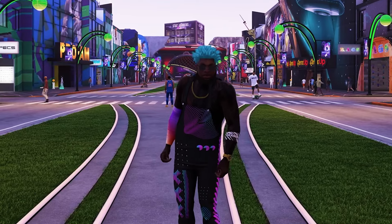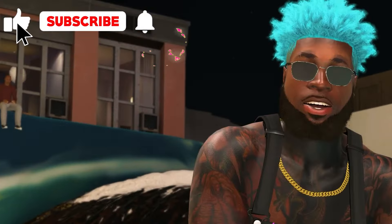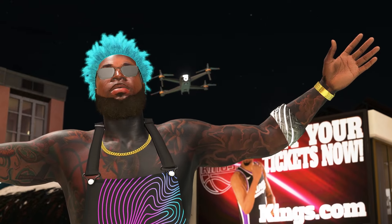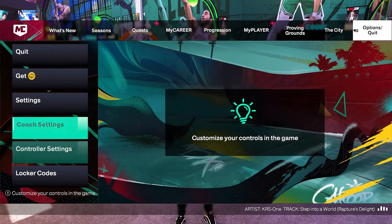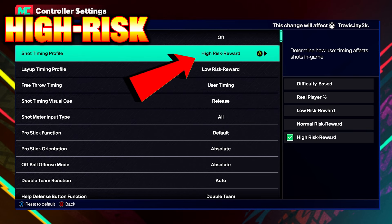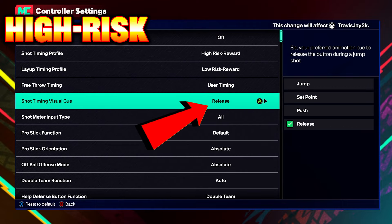Now I know y'all want to get to the jump shot so I'm not gonna hold you, but please do me a huge favor — drop that like, subscribe or follow, and hit that notification bell. Now just FYI, go to your controller settings and change your shot timing profile to High Risk and your shot timing visual cue to Release. That's what I use and that's what I recommend.